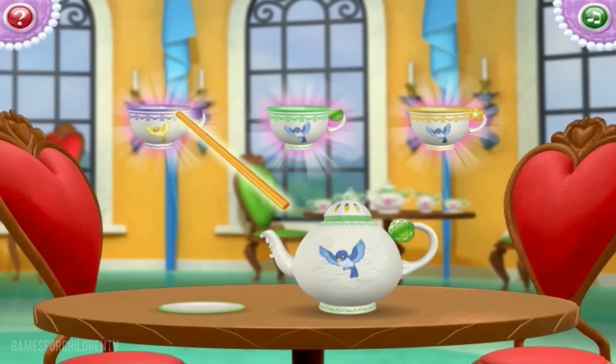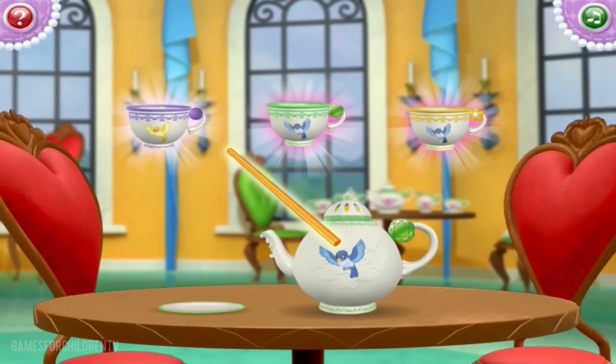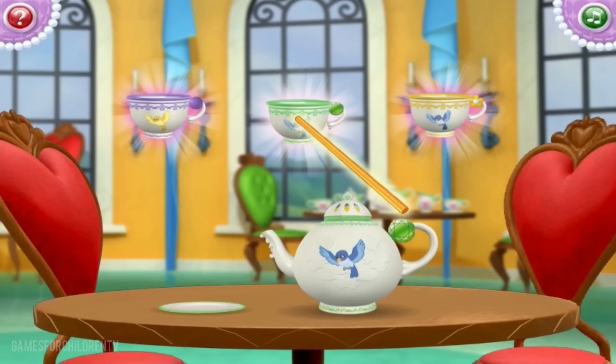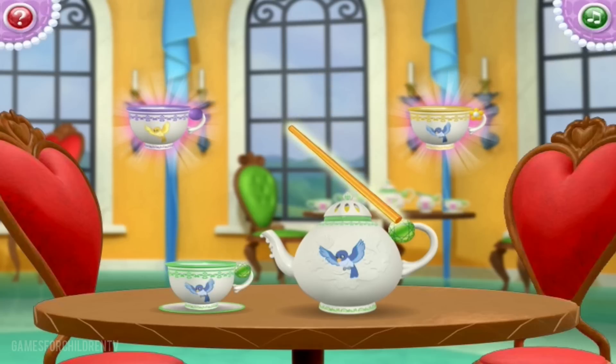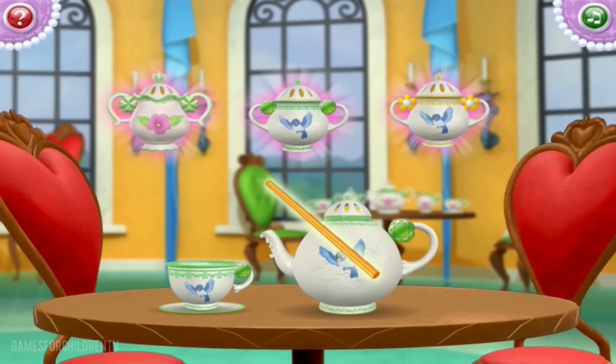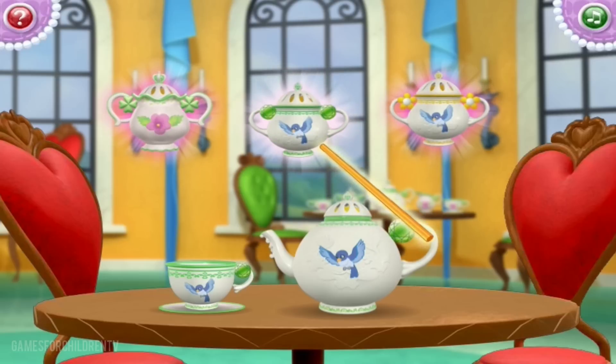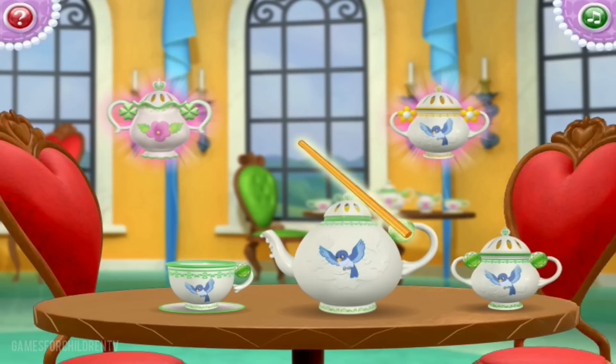You're doing great! Next, we need a teacup with green stripes and a blue bird. Nice work! We're almost there! Now we need to add a sugar bowl with green stripes and a blue bird. That's it!